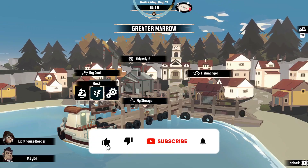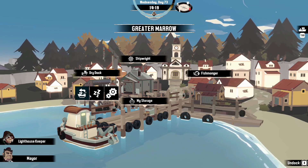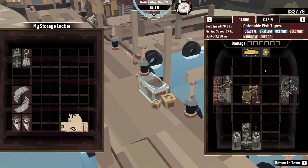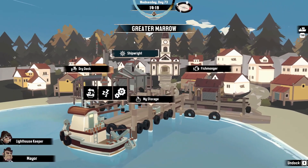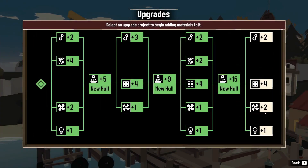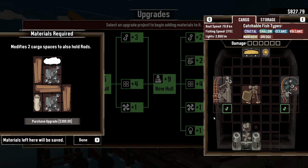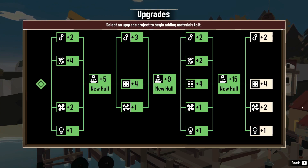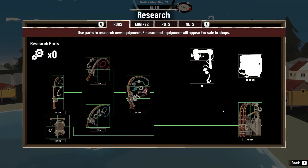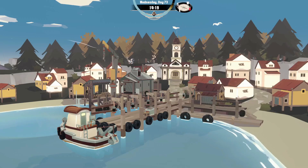Welcome to the channel, everybody. My name is Ryan, and today we are playing Dredge. We came back to Greater Marrow to get some cloth, which we finally accomplished, allowing us to create the next tier of hull. We now have the biggest hull — though there are still four additional spots we can add. We still have this big engine stack to look at, not to mention the jet engine.